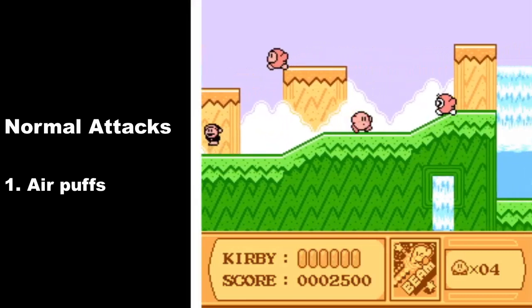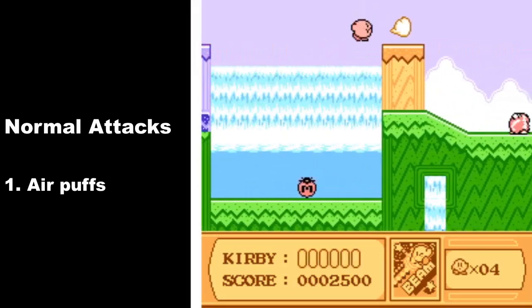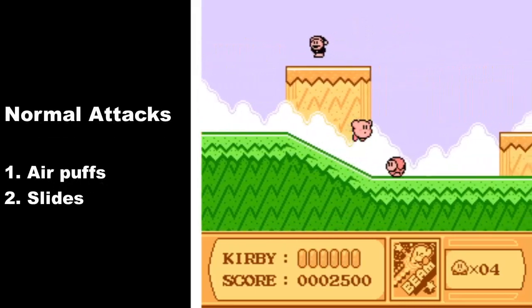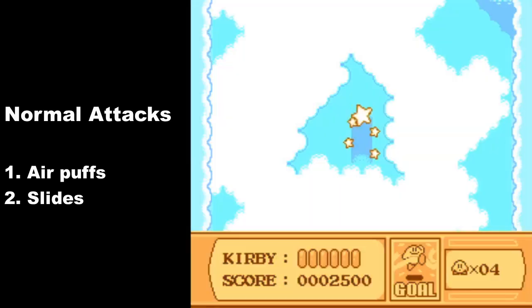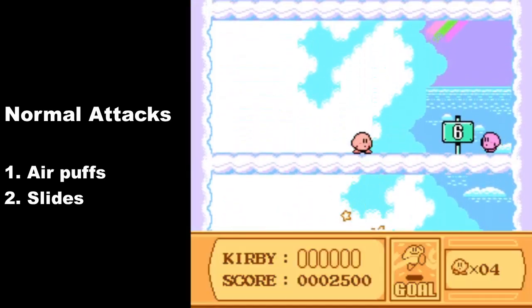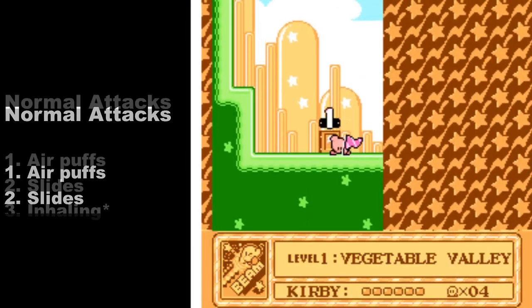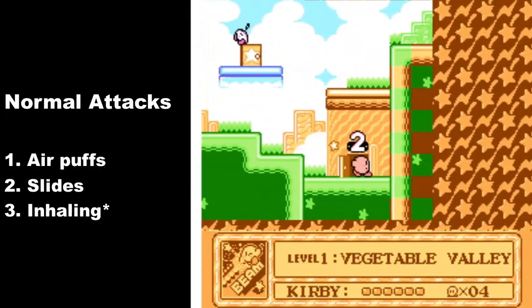If that puff of air hits an enemy, regardless of whether or not it kills them, it counts as a normal attack and your run is automatically over. So if you're going to fly, make sure you blow the air out before you land and in a safe manner where it's not going to hit an enemy. Second thing: sliding. It doesn't matter whether you slide while holding a special attack or not — any kind of slide that hits the enemy, whether it kills them or not, is a normal attack. You can't do sliding either.